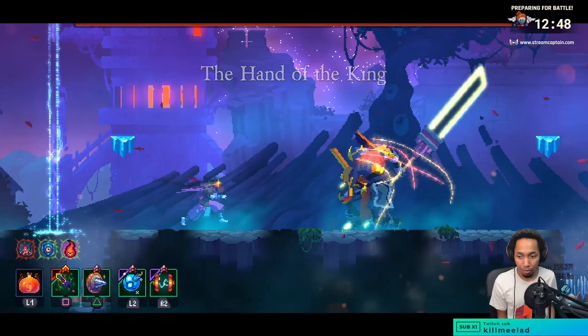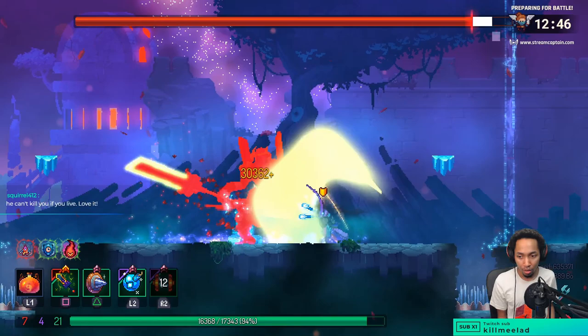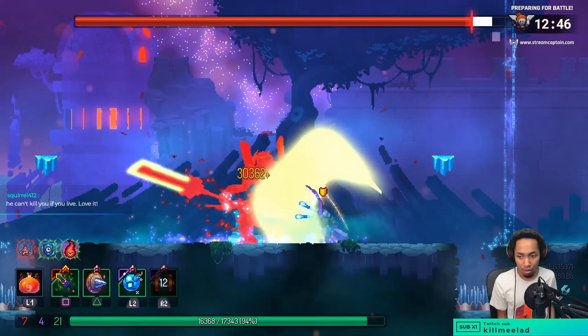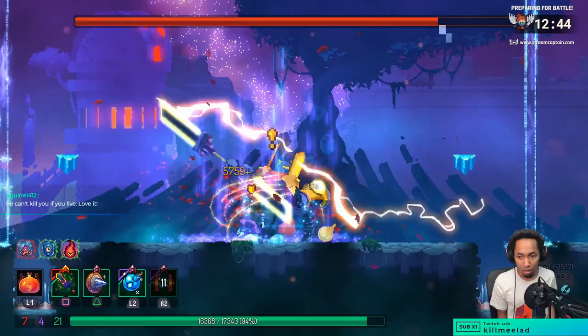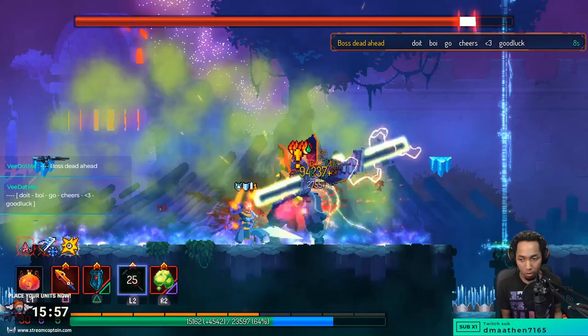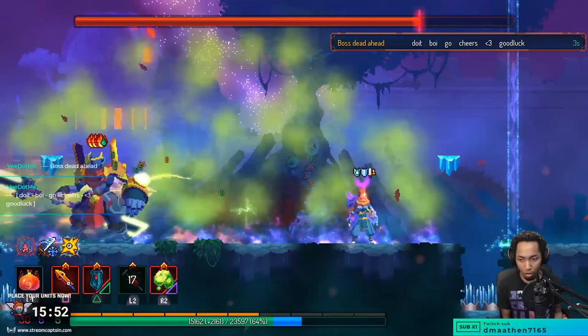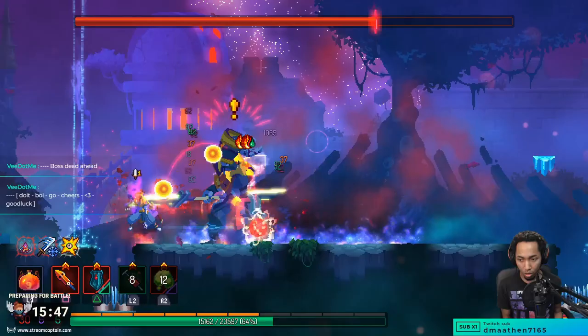When you initially start the fight, Hand of the King does a standing upward slash — very slow, very painful, and he will block arrows while charging it. You'll typically want to go directly behind him. If you have a turret, place it in front so he has a chance to destroy it. The upward slash is parryable, but I'd advise against it because the slow timing may cause you to mistime the parry. Better to use that opportunity to get in damage.